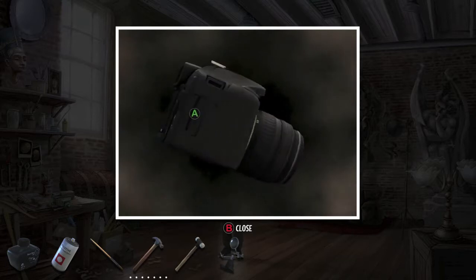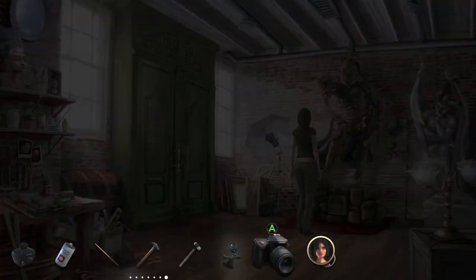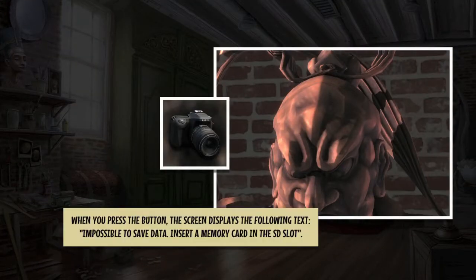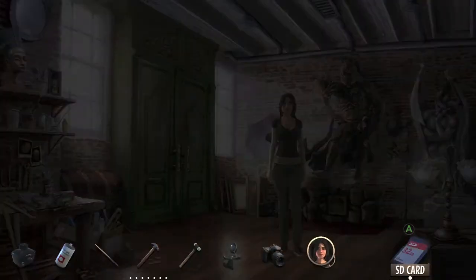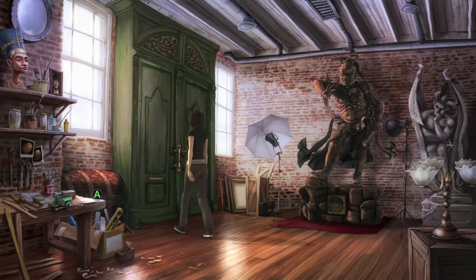When looking at the camera you want to turn it around and interact with the SD card slot. Then you're supposed to go over to that statue again and combine it with the camera, and that should give you the SD card clue — right trigger to examine, make sure you do that. And that should be it for Pauline's first part of the story.